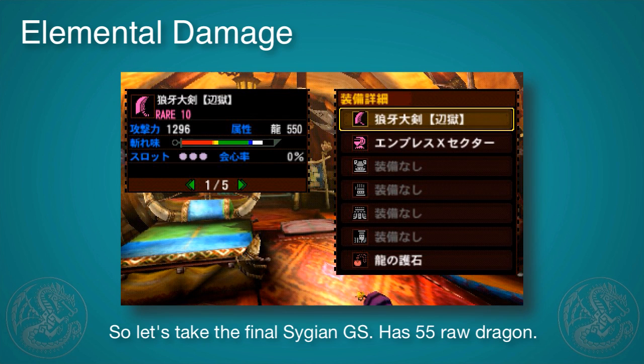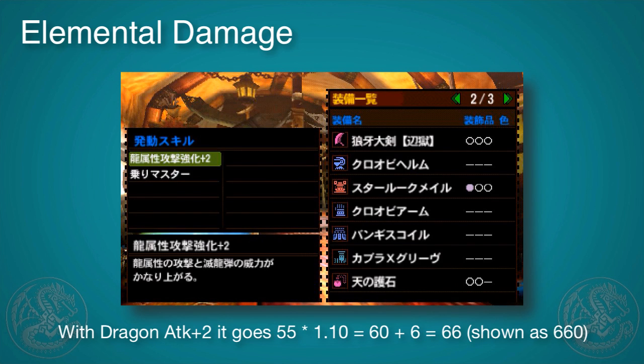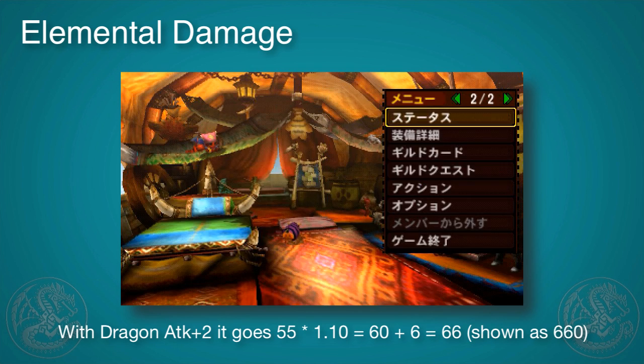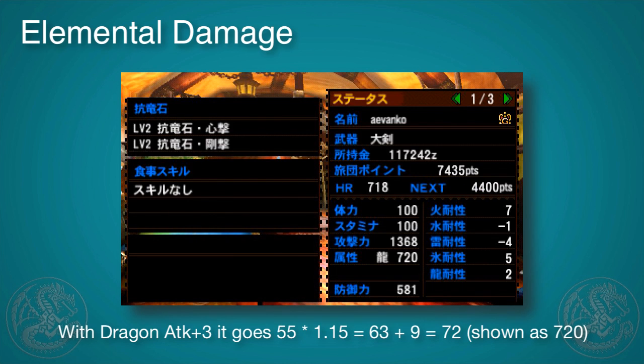So let's take the Stygian Greatsword — it's got 55 raw Dragon, shown as 550. With Dragon Attack 1, that becomes 610. With Dragon Attack Plus 2, that becomes 660. And with Dragon Attack Plus 3, it becomes a massive 720. And there are a lot of charms in this game that give you a lot of these element attack plus bonuses, so this is a good thing to go for.